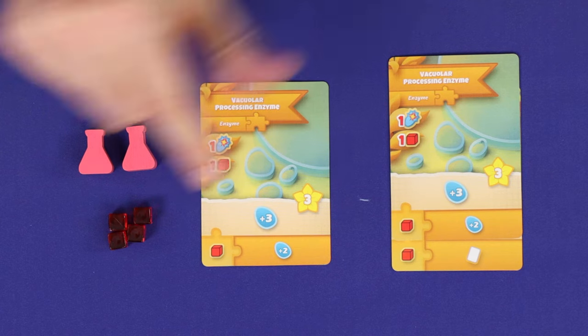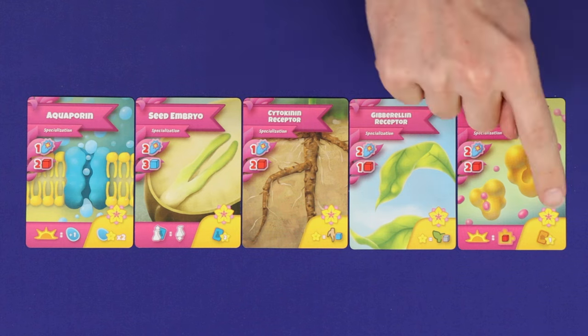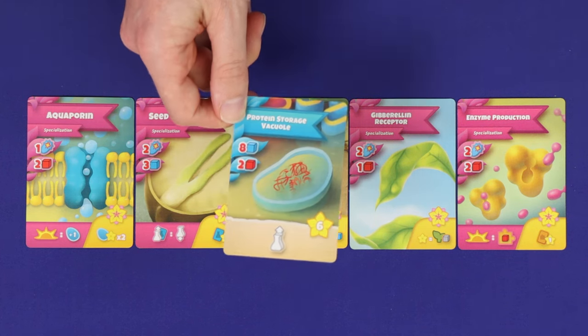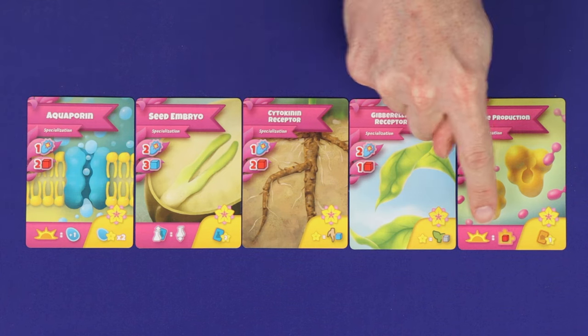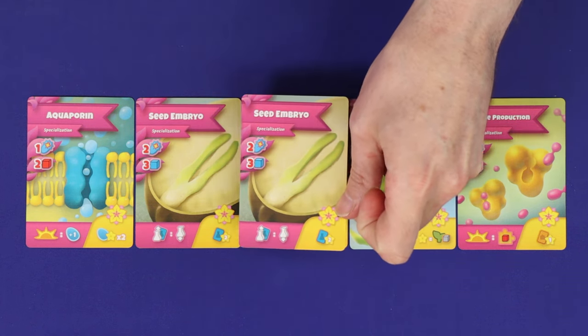Each subsequent time you play an enzyme, you'll gain the points and the immediate effect for the enzyme you've just played, then you may activate each of your previously played enzymes by paying one protein to resolve its linked effect. As you chain enzymes together, this lets you do many things in the same card play. Resolving the chained enzyme effects is optional. Finally, the pink cards are specialisations — these all give you ways of scoring end-of-game points. Some also give you ongoing income or a special ability, and you are allowed to play multiple copies of the same card to get even more points benefit.